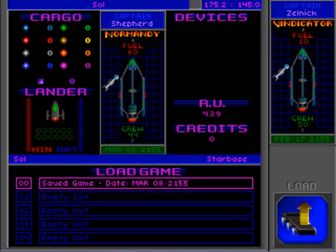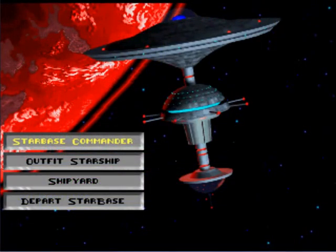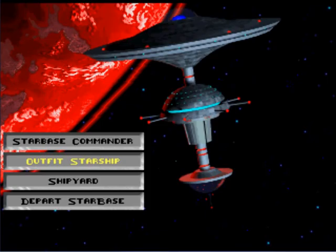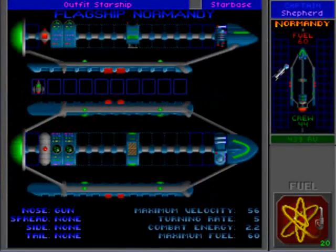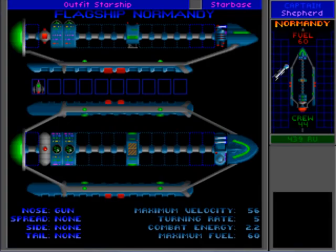Welcome back to the Urquan Masters. Previously we just completed that first little job for the Starbase Commander and we're in the process of outfitting our Starship. We've run out of money, so what I'm going to do is sell off the iron bolt gun, because there is no chance I'm taking the flagship Normandy into battle anytime soon.